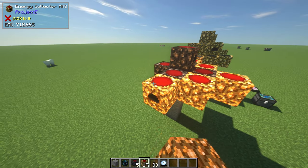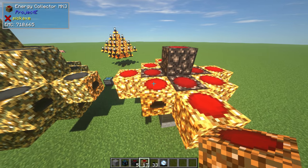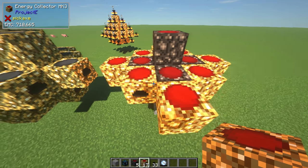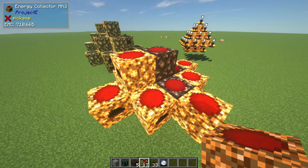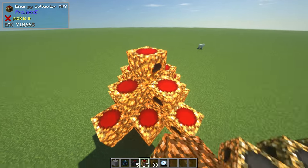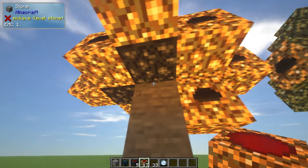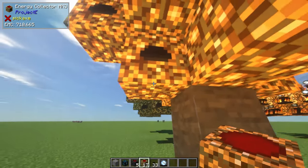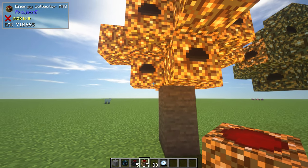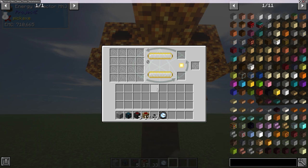What this does is the relays collect all the power obtained from the energy collectors and bring it towards the condenser itself. Just surround it as such — this is how it looks. The remaining ones can be placed at the bottom of the relay as well, though the bottom ones will not work as strongly as the top ones because of sunlight.